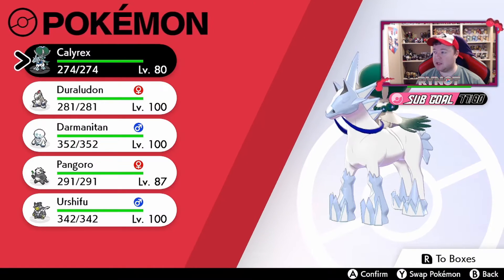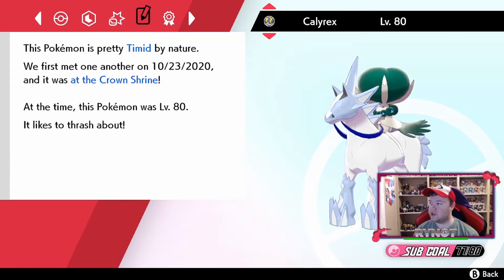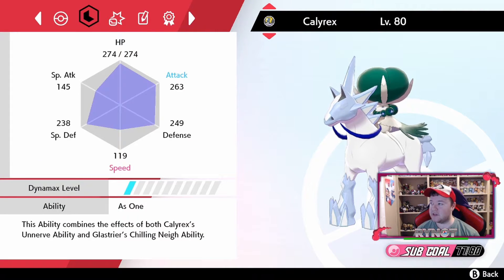Something that is very interesting to keep in mind — we can see right here that while Calyrex is fused, we can see the IVs are right there. It's got perfect attack, special defense, and speed. And this Calyrex has a timid nature while it is fused with Glastrier. Also worth highlighting, this has a Dynamax level of 1. So we're just going to take a look at the stats once we unfuse.